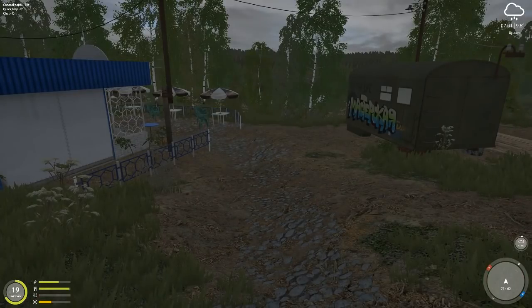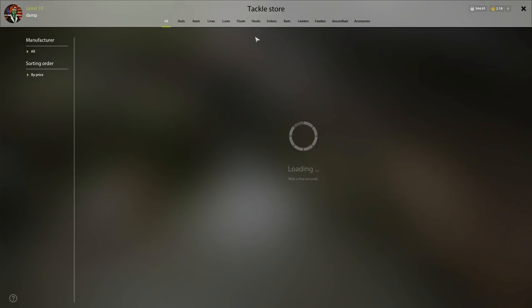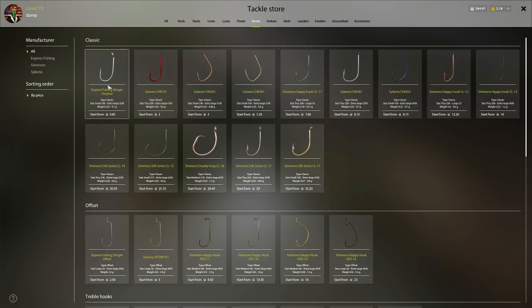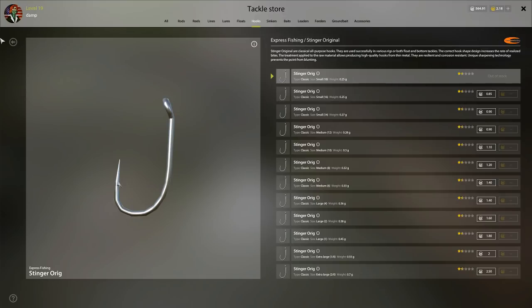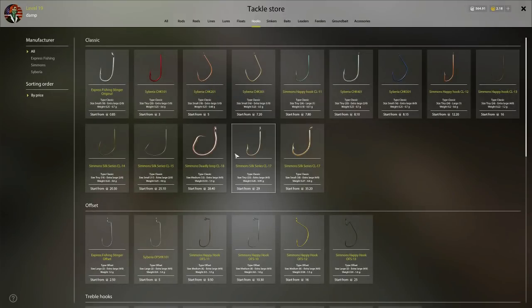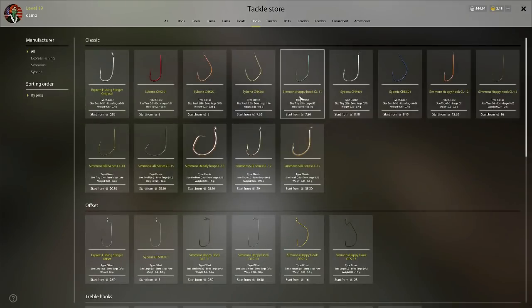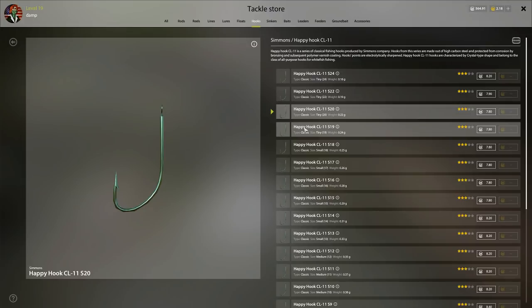The next tip: a lot of people bypass the importance of having a good quality hook as you get into levels eight to ten. As you're hooking bigger carp it's really important to look at hook quality. This one is one and a half stars — that's lower quality. The circle hook I prefer is three and a half stars. Dollar per dollar, this Happy Hook is one of the most cost-effective when it comes to quality and price, so it's one I'd recommend as you begin to invest in another set of gear.